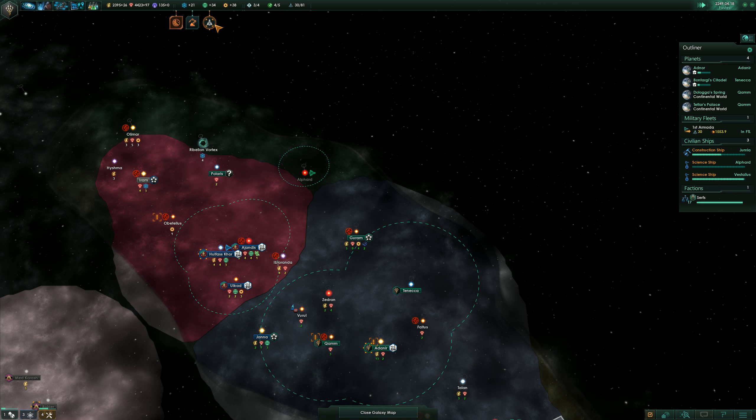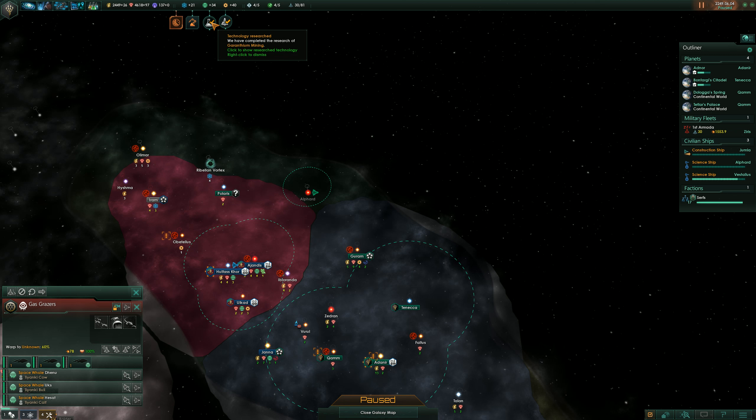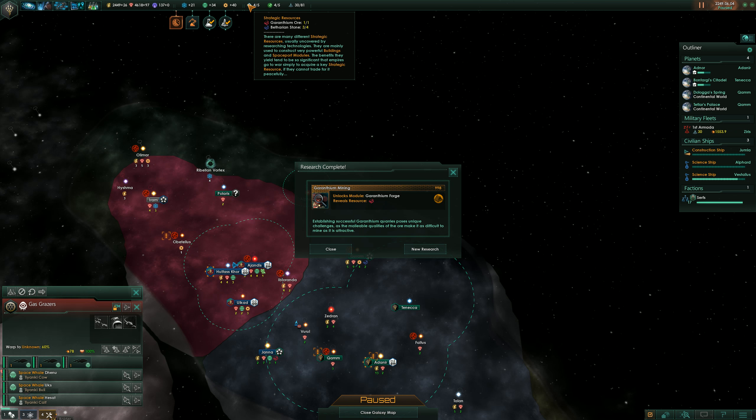Hostile fleet detected — let me guess, space cows. Research complete. Where are the space cows? They are unknown. Garanthium mining — that's interesting, cause we revealed a new resource. We have one Garanthium for us, that's good.